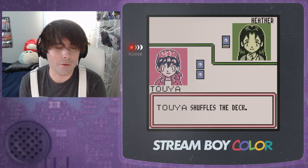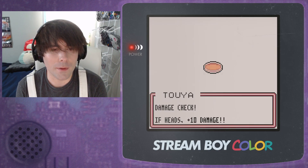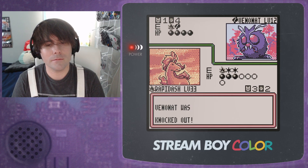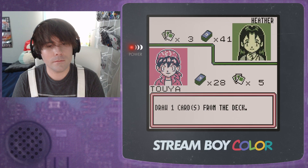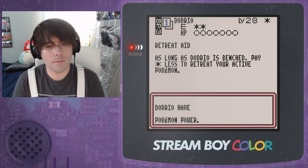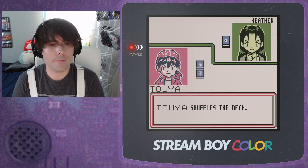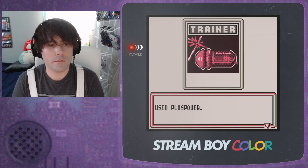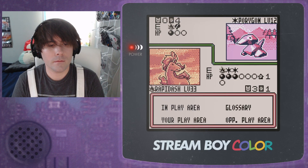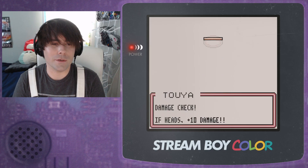Grab a Doduo — of course it was the next card. Evolve that into Dodrio next turn, and this will pick up the knockout due to weakness — automatic 40. You can't actually get damage counters on that, so... Coin flip to pick up the knockout. Well, it'll deal at least 10, so if it fails we'll just switch into Dodrio next turn.